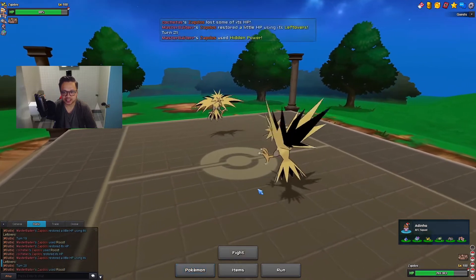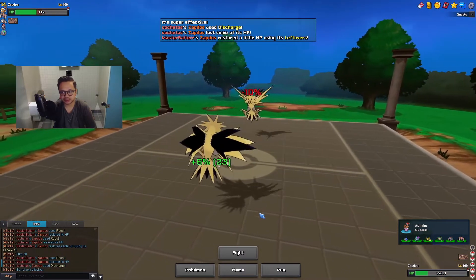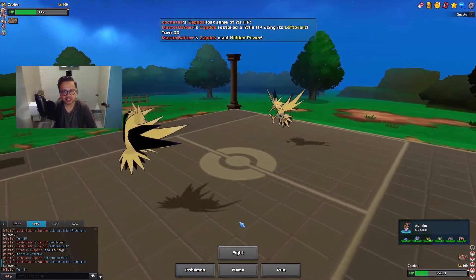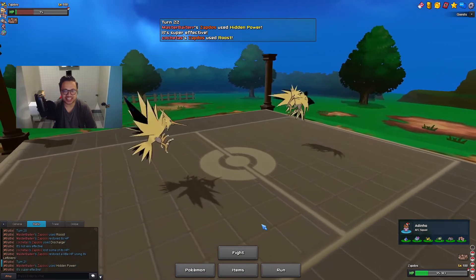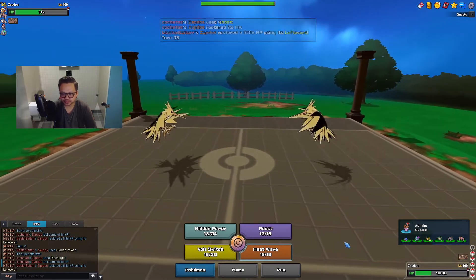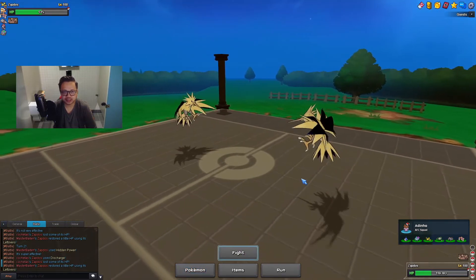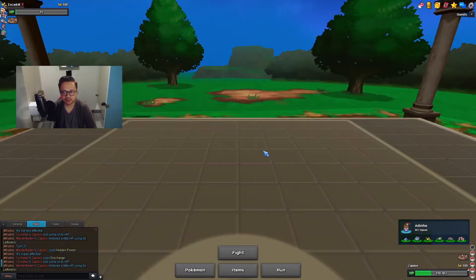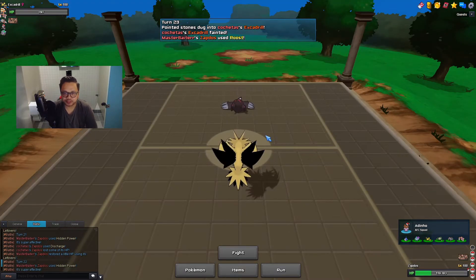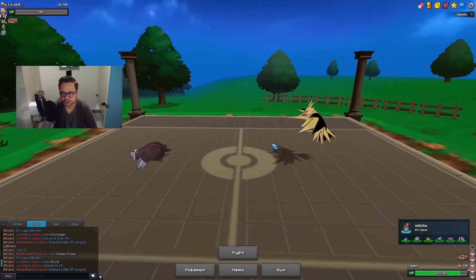So I'm HP Icing here - he shouldn't KO me. I Discharge and get a low roll on HP Ice - unfortunate. I'll Roost there. As he XX switches out - this is actually perfect for me. I should have Roosted last turn as well, because if he made that play my Zapdos would have been in Pursuit range for Weevile. I need to get the Speed Boost off. He goes into his Weevile now - this is the last time Weevile can come in.